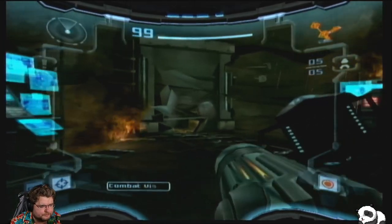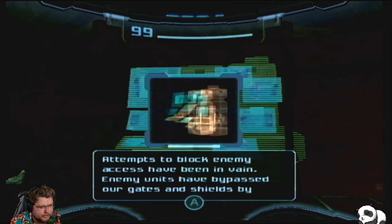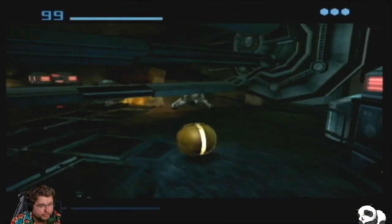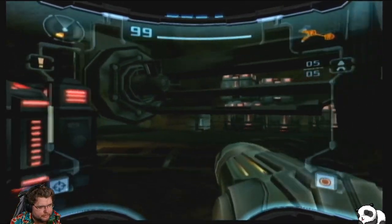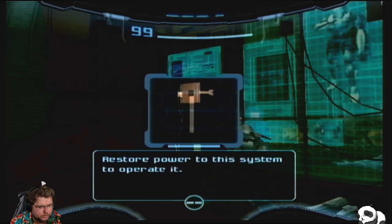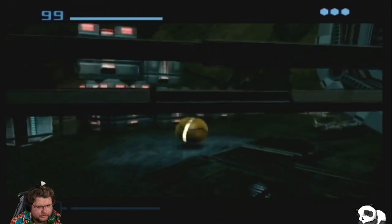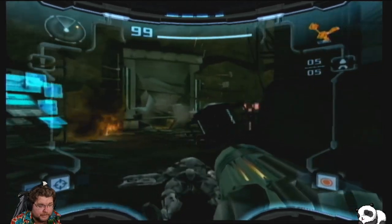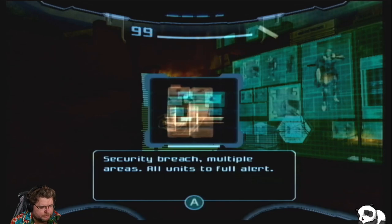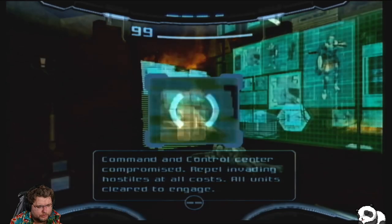Zero life signs. Enemy movement analysis complete — attempts to block enemies have been in vain, as the enemy units simply bypass the gates and shields by burrowing through the earth nearby. Right now we're being blocked — we need to open this gate. Area panel offline, unable to access the gate controls. We need to restore power to the system. This is another example of a very unreliable system — although this place looks like it was put together very rapidly; they probably didn't have time to set up a more reliable system. All units on full alert — the command center has been compromised. Repel invading hostiles at all costs.